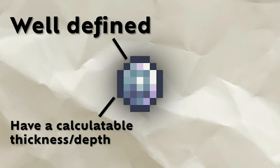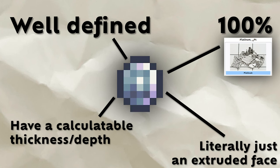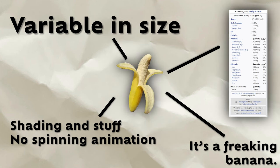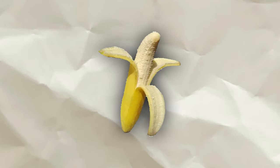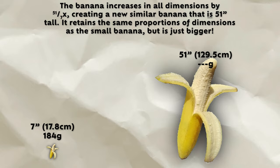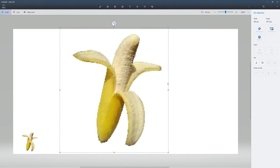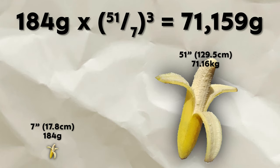This presents a problem. When I measure things in Terraria, they're usually well-defined in pixels, not 2D, and made of a contiguous simple shape, and most importantly, uniform in density. A banana is the absolute opposite of all of these things. So instead of calculating a weight for the banana, we'll just scale up a real-life banana. If a real-life 7-inch banana is 184 grams, we can emulate a 51-inch banana by multiplying the weight by (51/7) cubed. This effectively represents a scale of 51/7 in each dimension. We can approximate a 51-inch banana to be about 71.15 kilograms in weight.